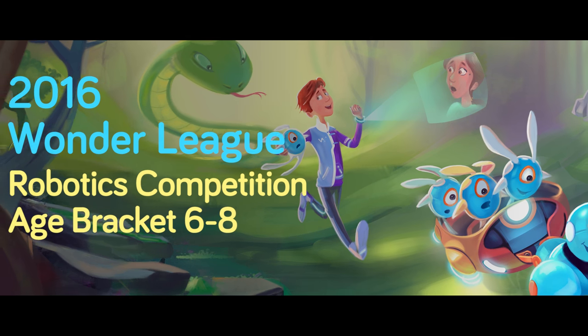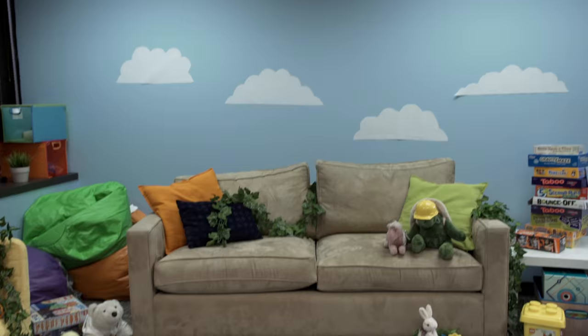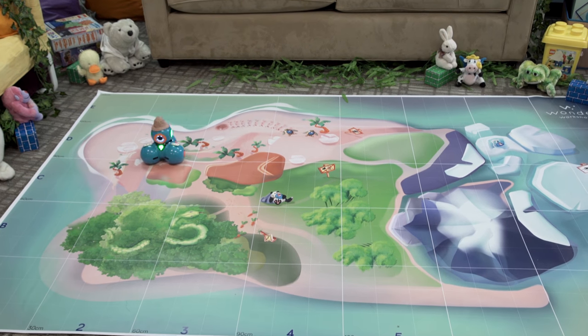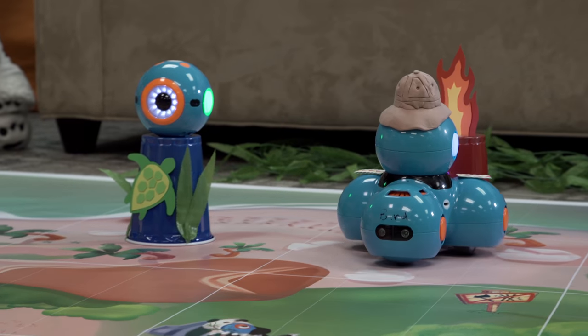Welcome to the second annual Wonder League Robotics Competition, age division 6-8. The animals on far away Bear Bite Island need help and no human can make it there in time. Good thing Dash is the perfect little robot to save the day. Your team will write code to help navigate Dash around the island and rescue animal habitats.